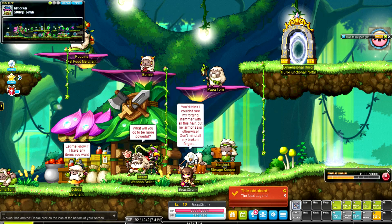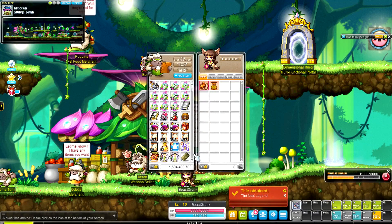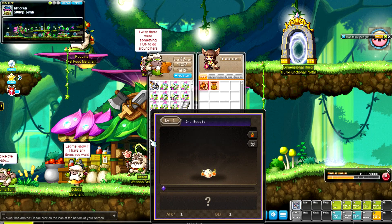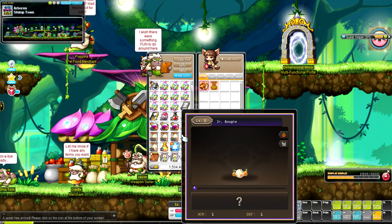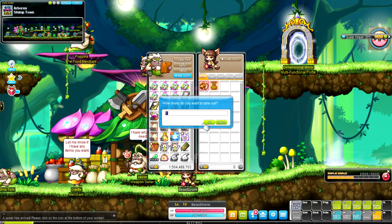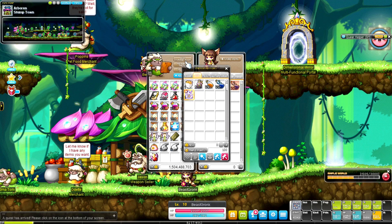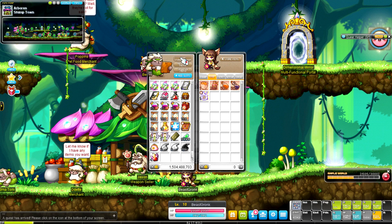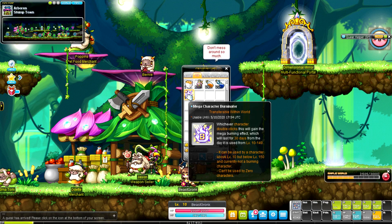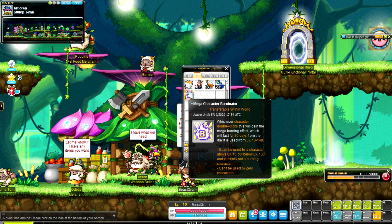Gotta put in my PIN — really not a fan of having to do that every time I open storage. Check out these junior boogie familiars I had when the familiar system was around — RIP familiar system 2020. Let's go get this mega character burnator. I have a decent amount of meso in here just from farming.